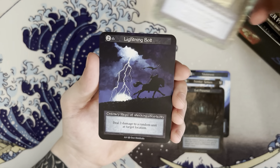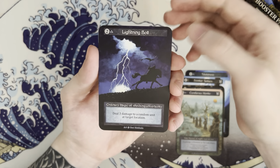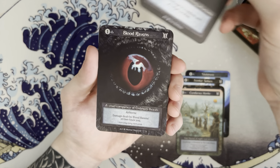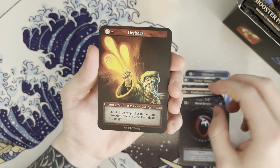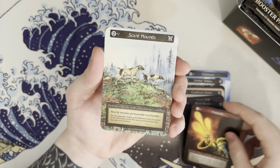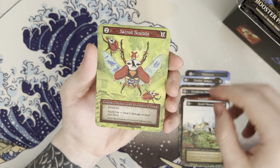Evil presence, candle moss monks, lightning bolts — deals three damage to a random unit at target location. Love it. Blood ravens, fire bolts. Oh my god, this old artwork, man, is just amazing.